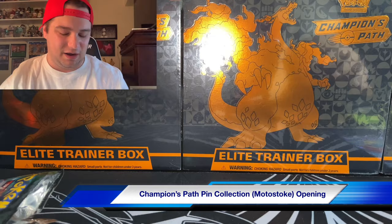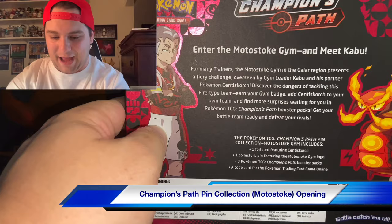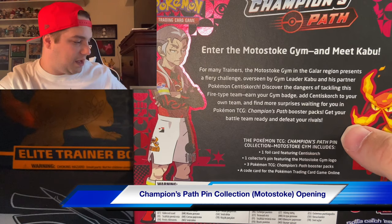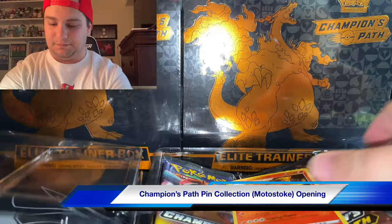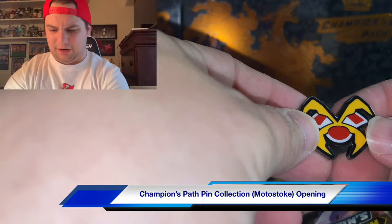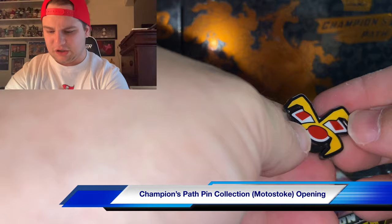Moving on to the Moto Stoke box - that's basically the fire gym. You've got Kabu - and the grass gym leader was Milo by the way. So in these boxes you get one pin and three packs. Here's the Sizzlepede pin - or wait, I'm thinking this is Sizzlipede so I'm going with that.